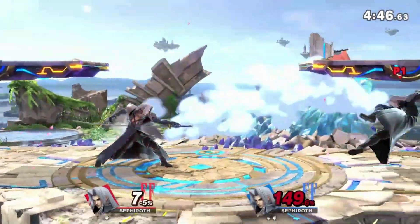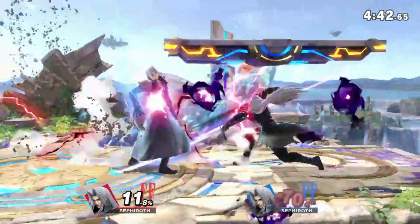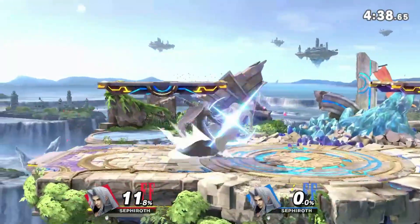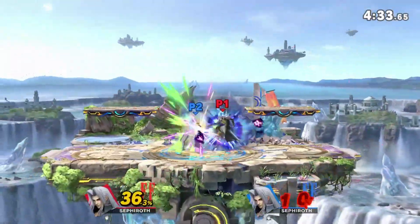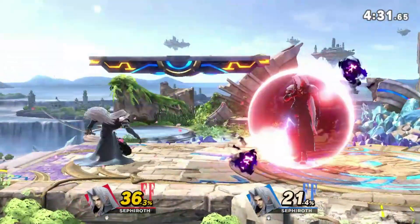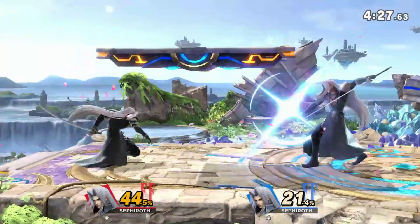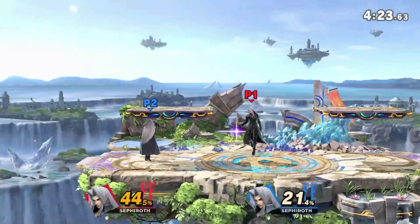The up air is super good for juggling, but if you hit the weak spot it doesn't do much. If you're hitting that strong spot consistently - jumping up to a platform and catching someone - you can kill at like 70. If you're always hitting the sweet spot with Sephiroth he's easily out of his mind insane; if you're always hitting the weak spot, not so much.